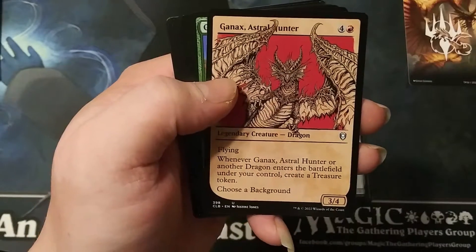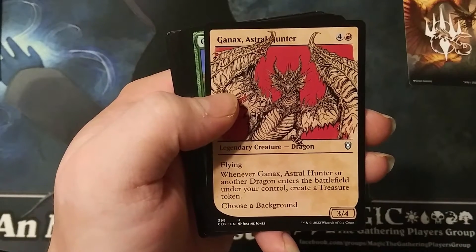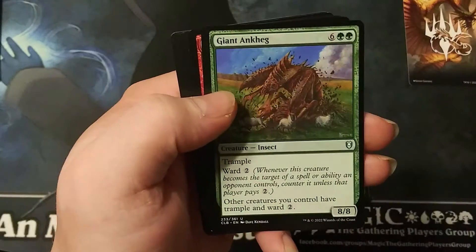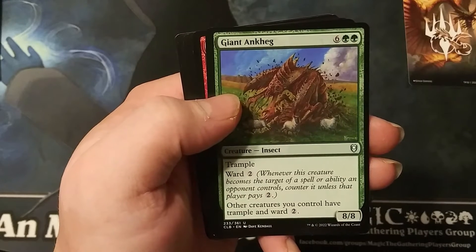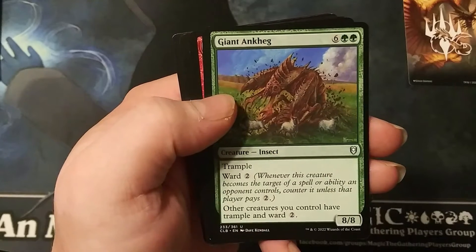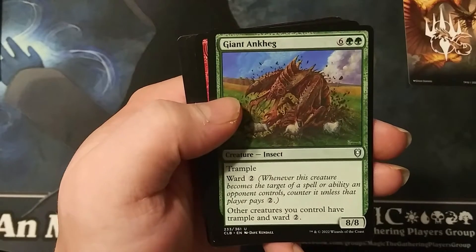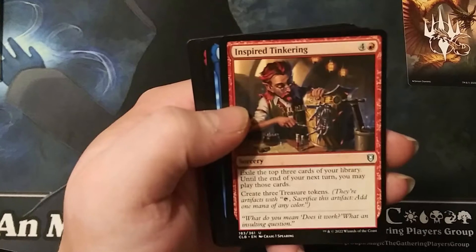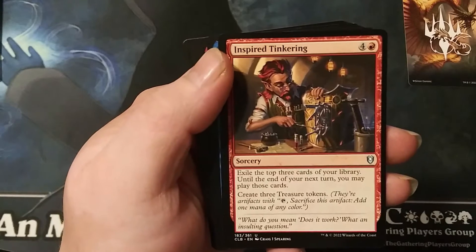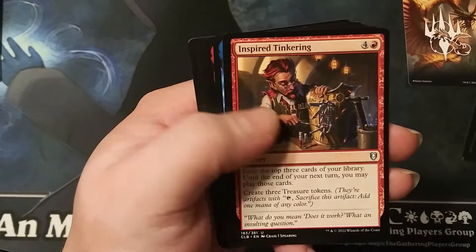Ganax, Astral Hunter — five mana, four generic and one red, a 3/4. Whenever this creature or another dragon enters the battlefield under your control, you create a Treasure token. Nice. Giant Oxen — eight mana, six generic two green, an 8/8 with trample and ward two. Other creatures you control also get trample and ward two. I like that.